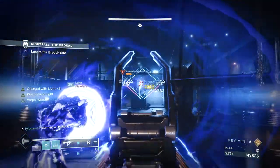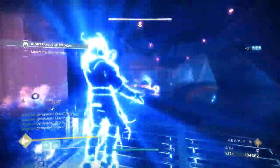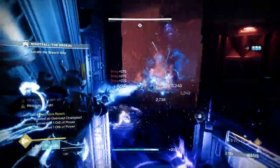The next room is yet again more of the same. Just post up at the bottom of the stairs and start the rotations of banner and chaos reach all over again. Kill the adds and the champs, and then you're ready for the boss room.